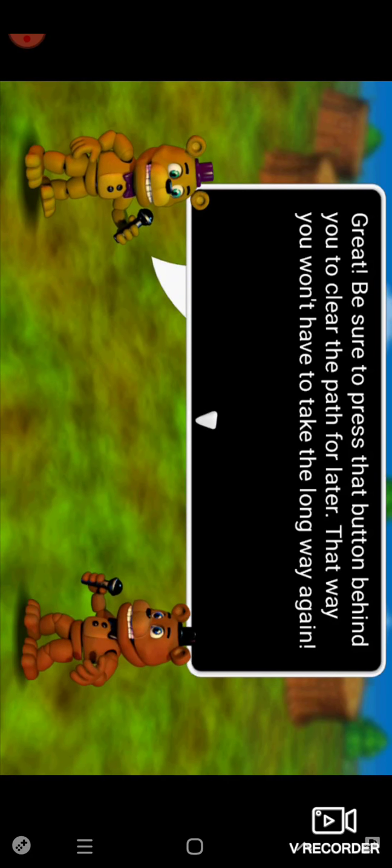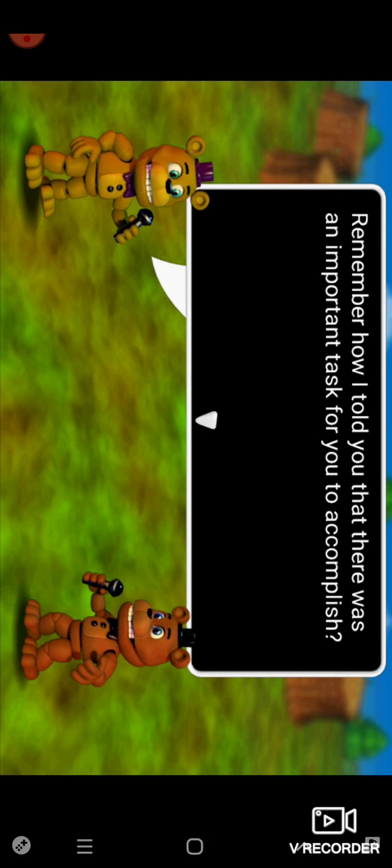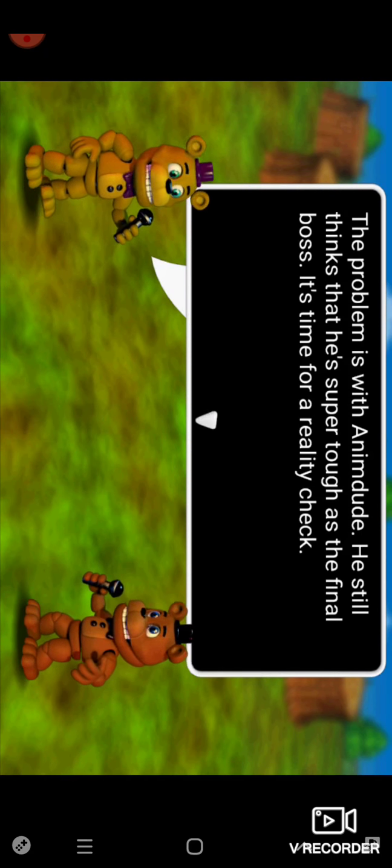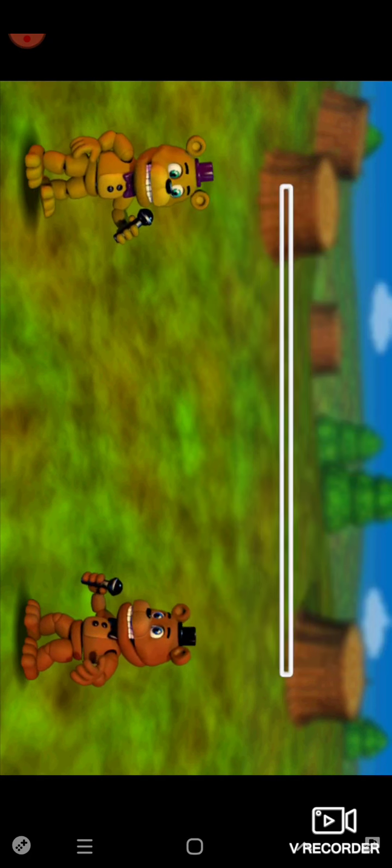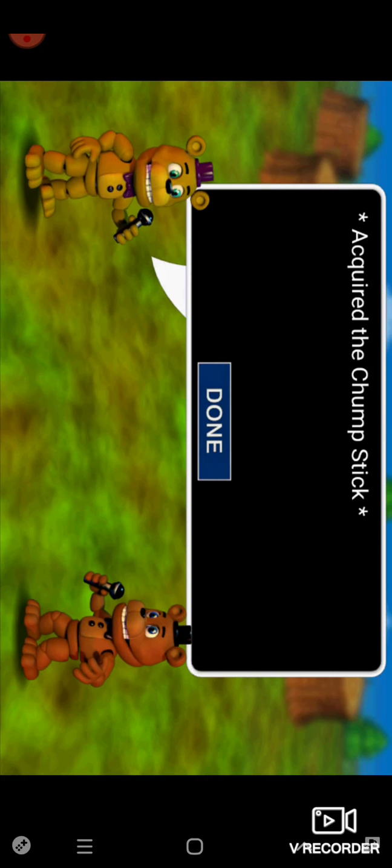Be sure to press the button behind you to clear your path for later — that way you won't have to take the long way again. Remember how I told you there is an important task for you to accomplish? The problem is Animdude still thinks he's slipped off and it's the final boss. It's time for a reality check. Take this jump stick — you need to find Animdude and hit him in the head with it. Acquire the jump stick.